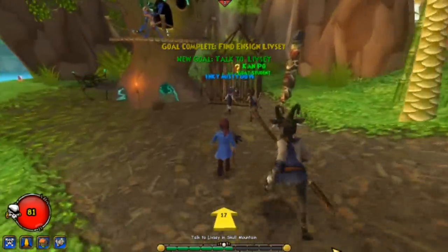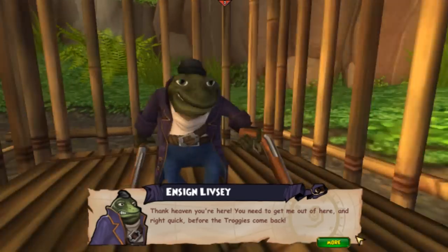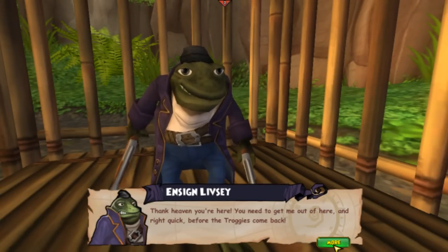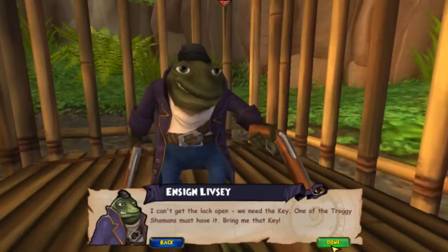Walk over there and push X on him to talk to him. Right quick before the Trogis come back — he says: 'I can't get the lock open. We need the key. One of the Trogi shamans must have it. Bring me that key.'